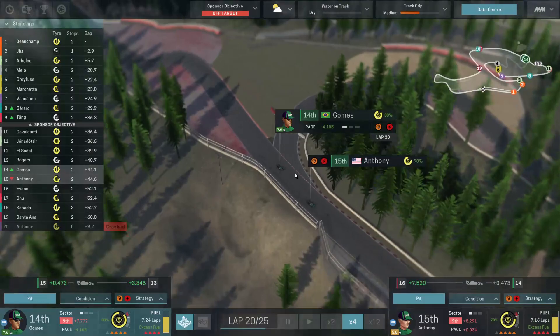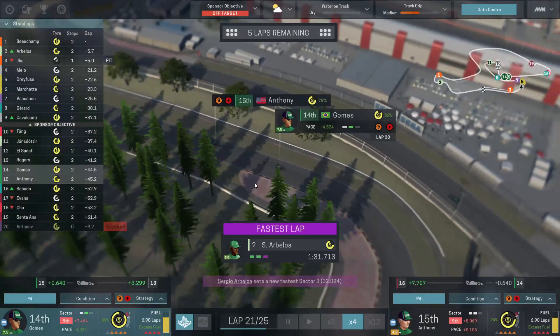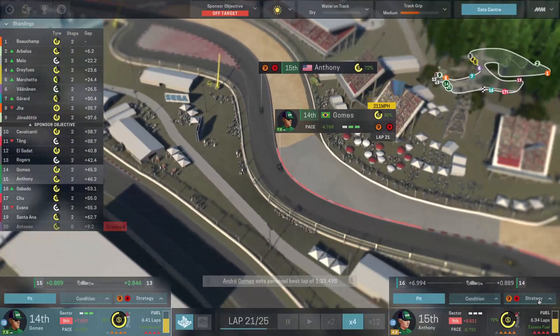A runoff in a hairpin turn might cost you 5-8 seconds in lap time, which could be the difference between a podium or finishing outside P10, and that's excluding the more devastating mistakes that result in crashes. The other stats affect their corresponding action too, so don't neglect them entirely. It's just that if you are trying to decide between a handful of potential drivers, I'd use overtaking and focus as the tiebreaker stat.